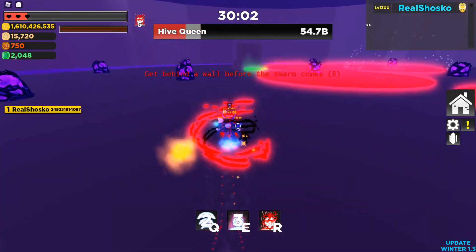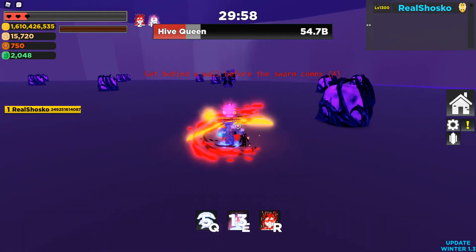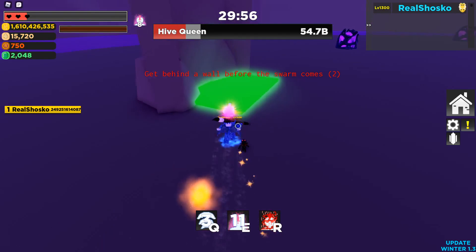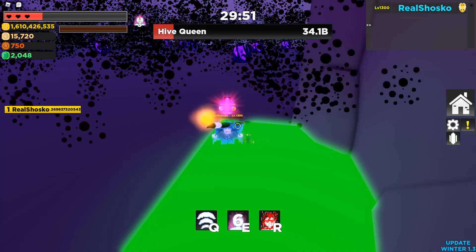These are going to be in order from the difficulty of crafting, from somewhat difficult to extraordinarily difficult. I would say the current binded energy of time and released energy of space are somewhat difficult to craft. Anyways, let's get started.